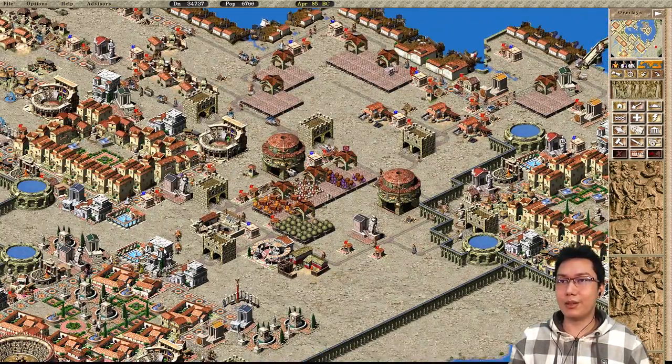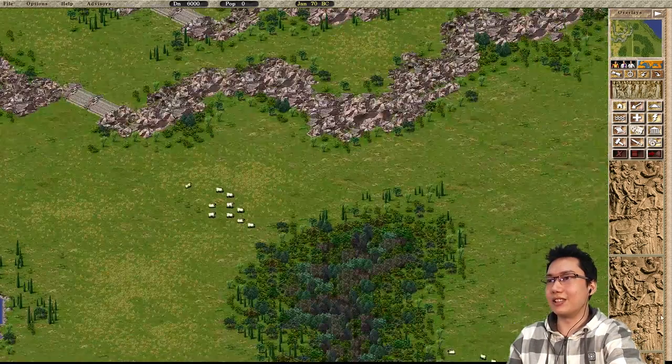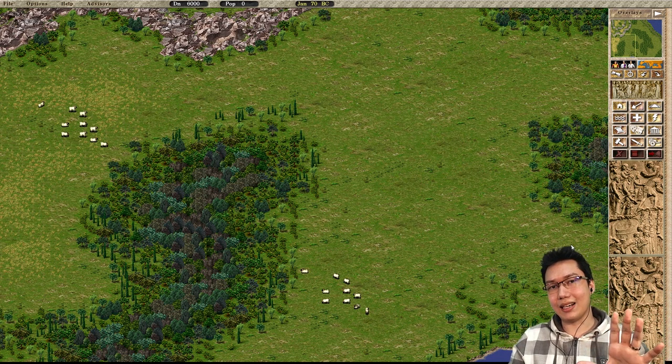Thank you so much for submitting this city. We will be coming back to this, but first I want to go over to Valencia — it's a nice map. I'm gonna slow things down and we're gonna cover the first point, which is the basic 9x9 housing block.